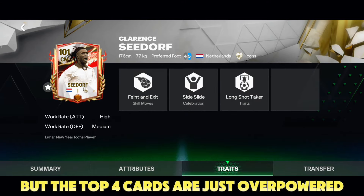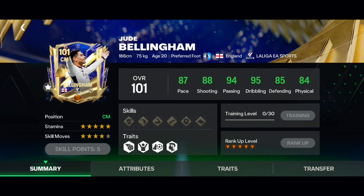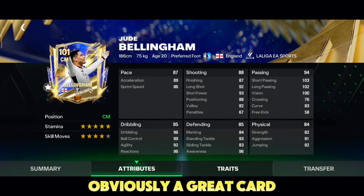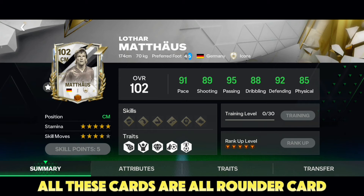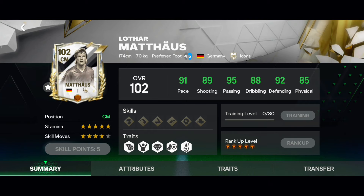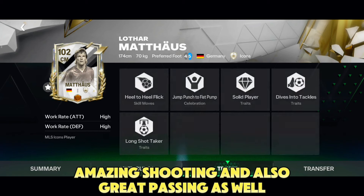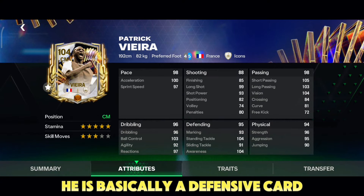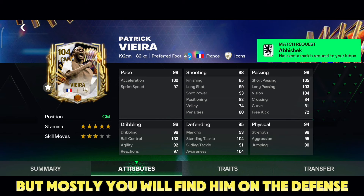At number six I would suggest Bellingham — another all-rounder card, obviously a great card. At number five I will put Madhouse — Madhouse cards are always crazy, he feels solid with great defending, amazing shooting, and great passing as well. Now I would recommend this Viera card — he is basically a defensive card but good at everything, though mostly you will find him on defense.